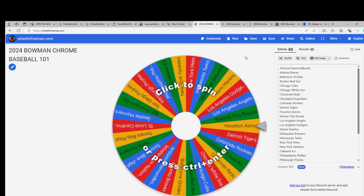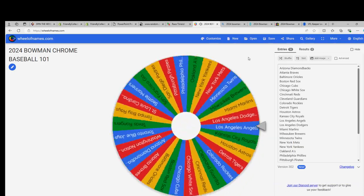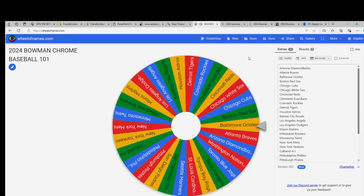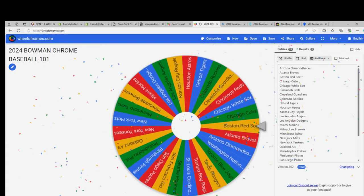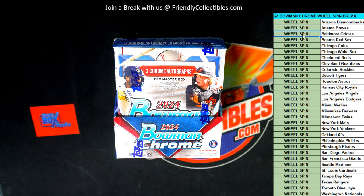What is it gonna be? Look at that — the Baltimore Orioles! Nice! That's got to be a top team in the box break. Nice one Carlton, the Orioles are off the board.